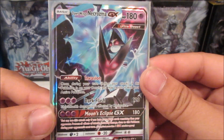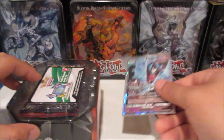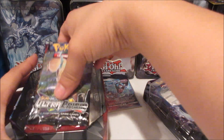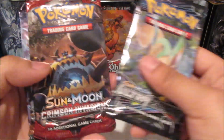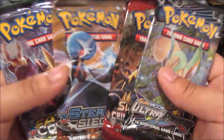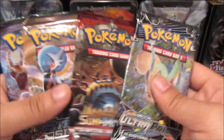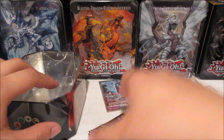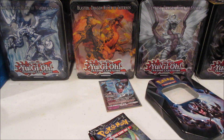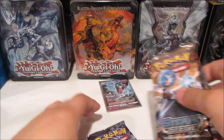Wow, pretty cool — putting that right there. There's a code card, putting that to the side. We got Ultra Prism, Crimson Invasion, Steam Siege, and Fates Collide. Getting some older XY set packs — kind of curious why they didn't put Sun Moon base or Guardians Rising in here instead. Very interesting. We'll go in reverse order and open Fates Collide first.